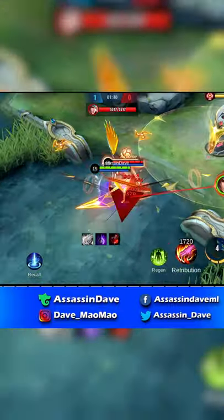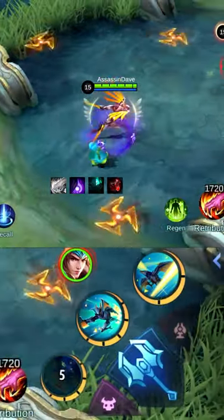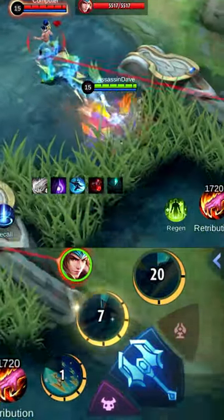Tip 2: You can swiftly pull out 2 dashes back to back if you start off with skill 1, dash in, then either auto-attack or use your ultimate to trigger all blades. Your skill 2 will be reset at this point, and you can cast it again.